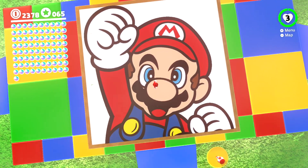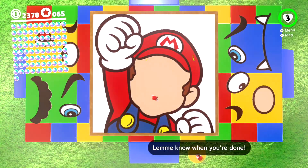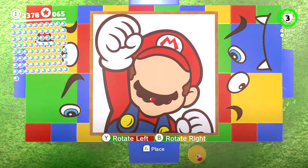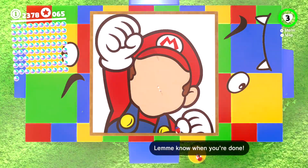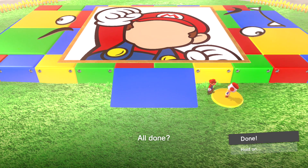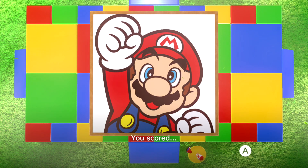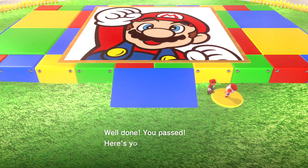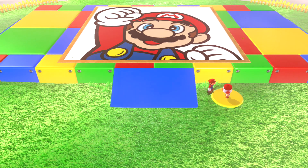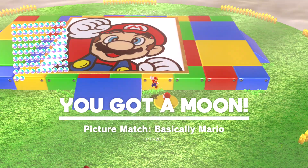I don't know, that looks pretty good to me. I put the nose in the middle of his face now, so that'll probably give me some better points. Oh gosh, he's a little crazy looking. You scored 70 points — congratulations! Well done, you pass. Here's your Power Moon. Basically Mario.